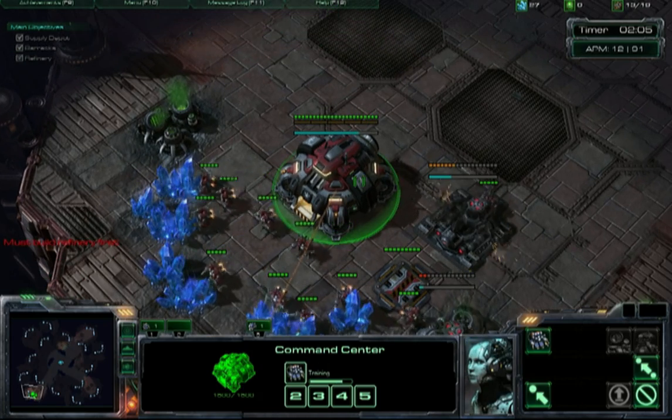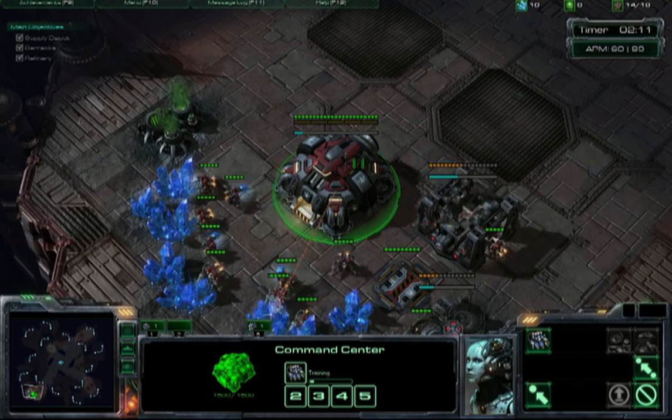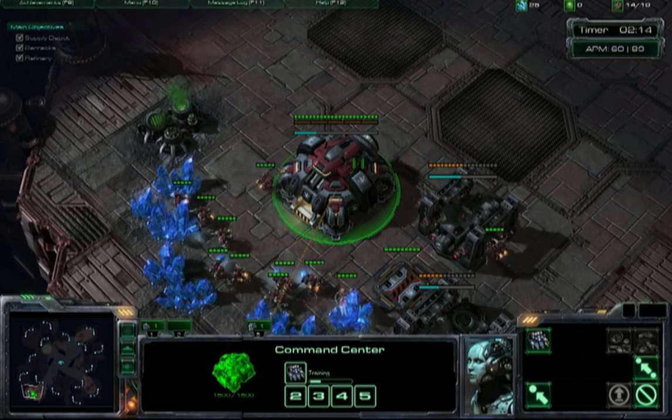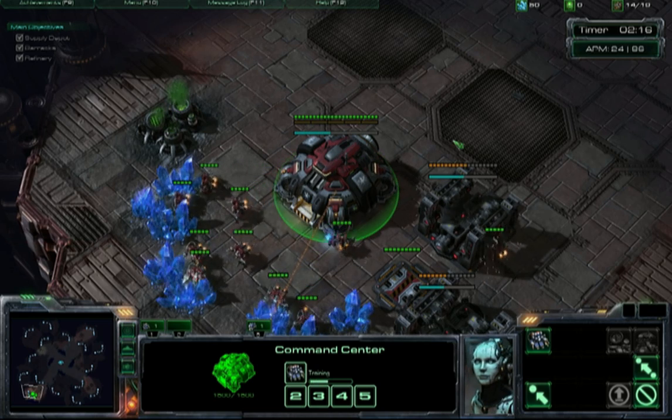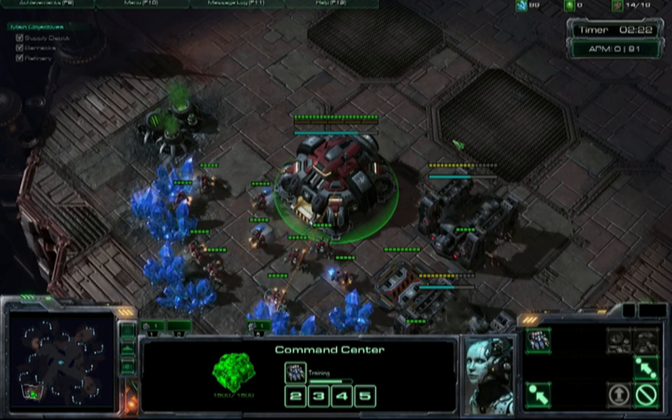At 13, drop your refinery and continue to build SCVs. The SCVs are your counter — basically, you never want to stop pumping SCVs throughout the entire game. The reason why is because it's the key to a strong economy.